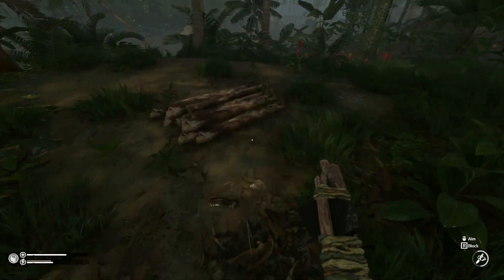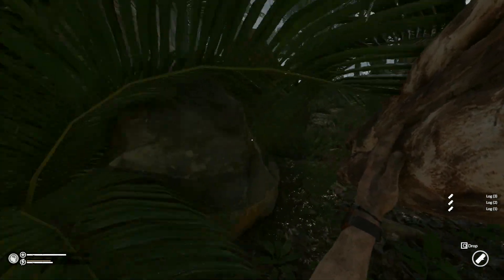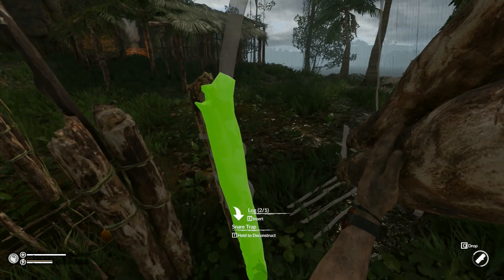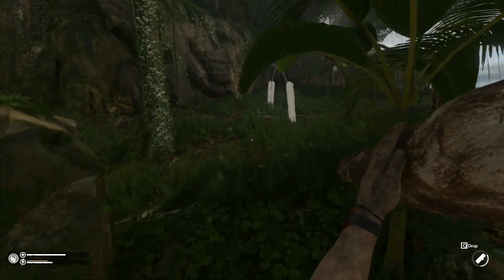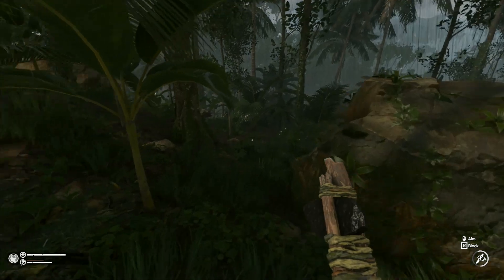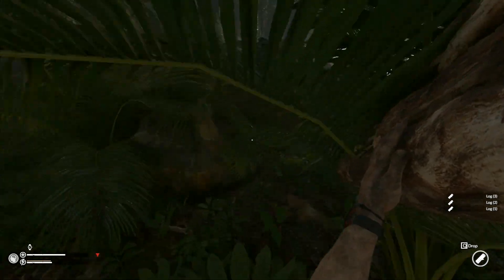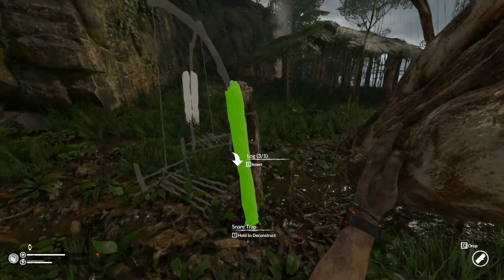We're going to run down here and grab some of these. We've got three traps so we're going to need some logs. The armadillo is probably going to spawn while we're down there. At the moment we are armadillo-less. We've got to get some small logs — the long thin ones — we need three of those all together. I actually need food too; I need to have a look at what sort of food I need.